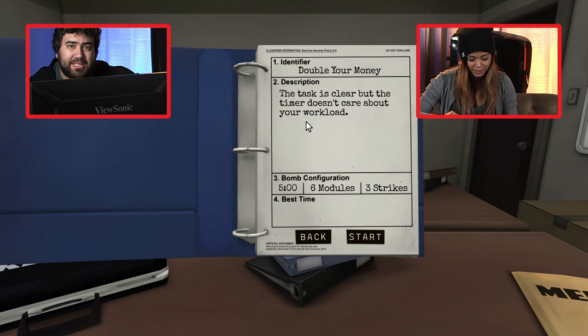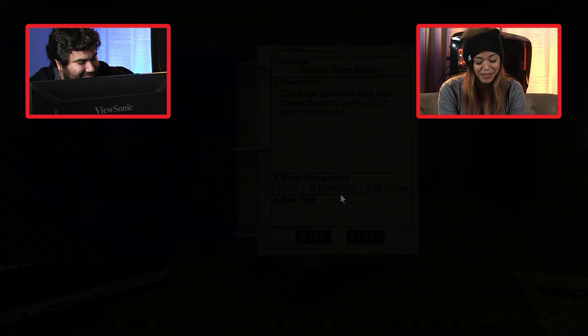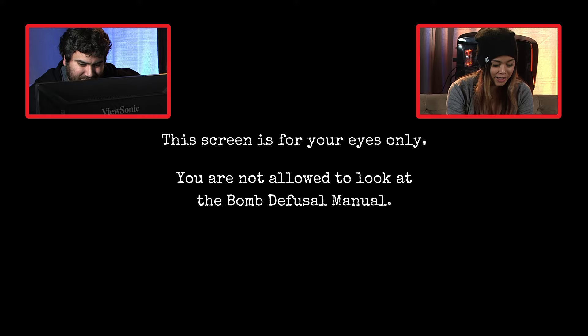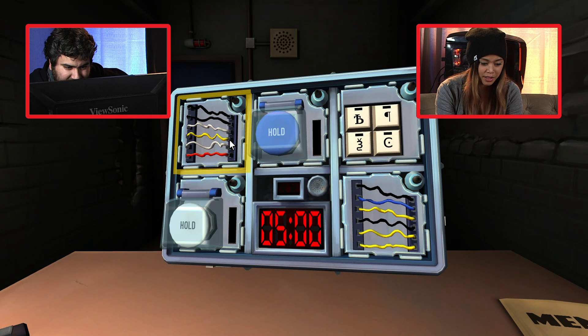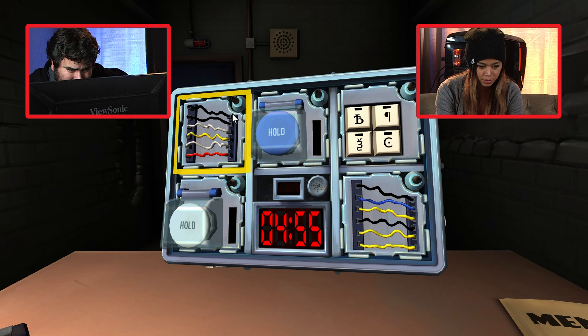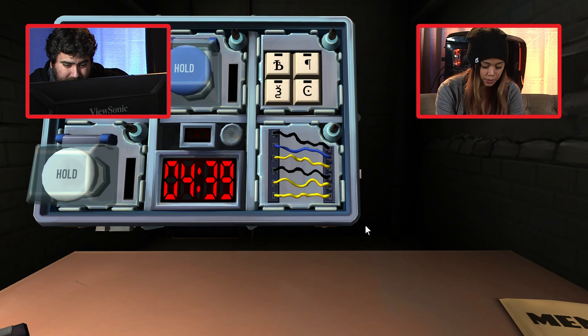This one is called 'Double Your Money.' The task is clear but the timer doesn't care about your workload — five minutes, six modules, three strikes. Double the work in the same time. We have two wire modules, two buttons with colors. Let's start with wires. Left one: six wires, one yellow, more than one white, red wires — yes. Cut the fourth wire. Done. Second wire module: six wires, one yellow, no more than one white, no red wires. Cut the last wire.